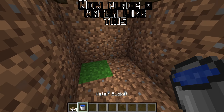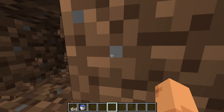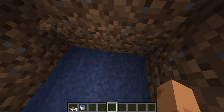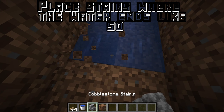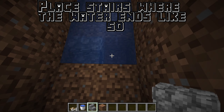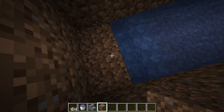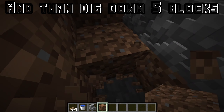Now place water like this. Dig out a tunnel until the water flow ends, then place stairs where the water ends. After that, dig down 5 blocks.